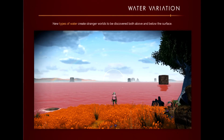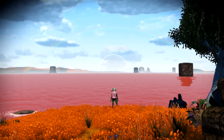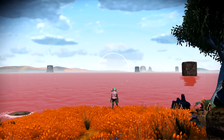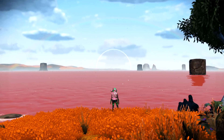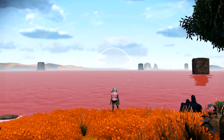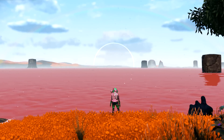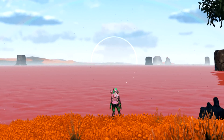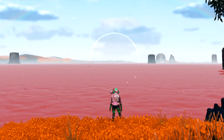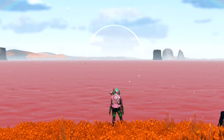Water variation is also something we're getting. New types of waters create stranger worlds to be discovered both above and below the surface. In this picture you can clearly see some red water, almost like kool-aid. It looks pretty sweet - as long as I'm seeing some watercolor variation, I am more than pleased, because the default regular colors of water are a little bit lacking. This is exactly what we needed.